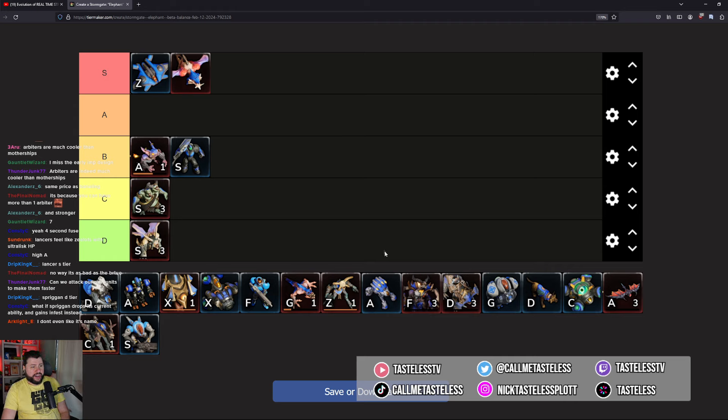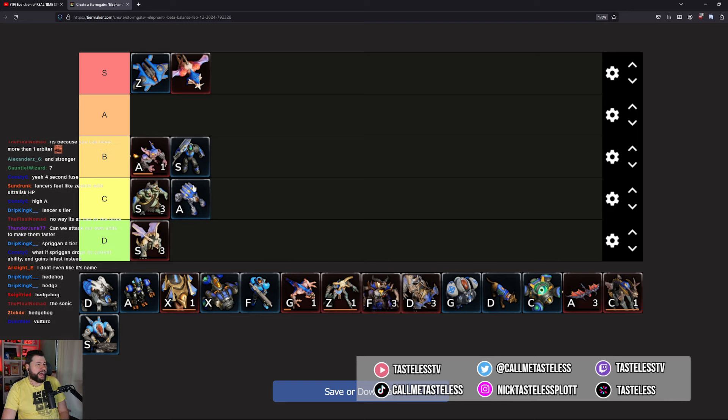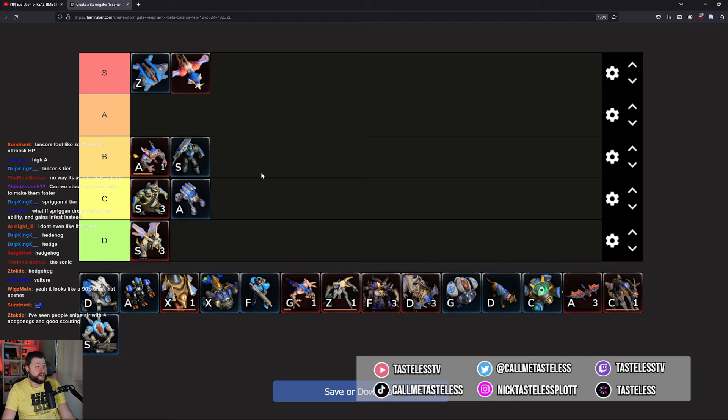The Hedgehog — I always call it the bicycle helmet hedgehog — I'm putting at C. It's decent at countering air attacks, it can kite and scatter around the map, and some players are messing around with hedgehog openings again. We saw TLO use them a lot. But it doesn't seem to be a unit that can really drive the matchup. One way to improve these lower-tier units without a redesign would be to give them upgrades as the game progresses.